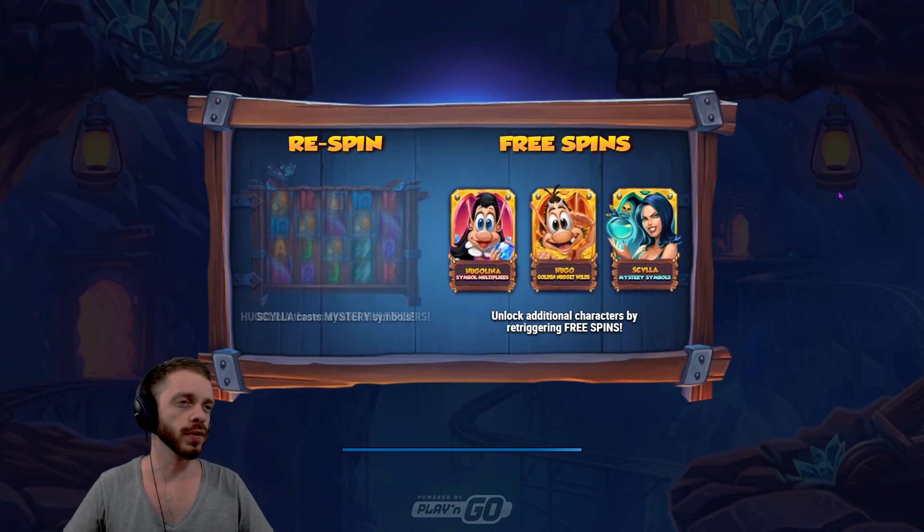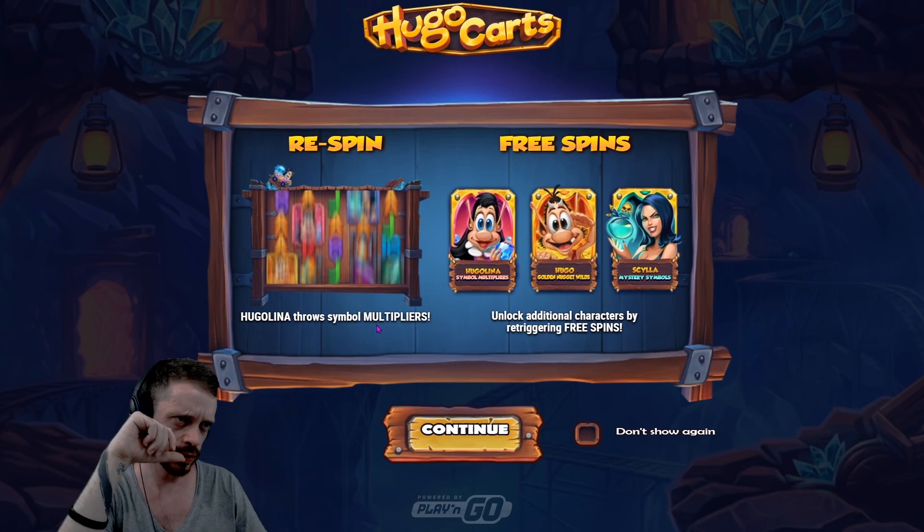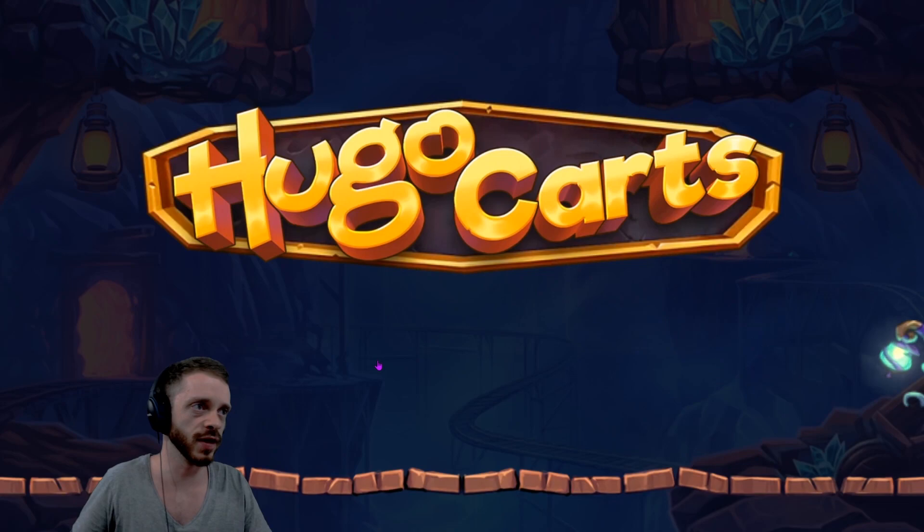All right, let's take a look. Wow, that was really fast. Skyler casts mystery symbols. Hugo drops golden nugget wilds, and Hugelina throws symbol multipliers. Unlock additional characters by re-triggering free spins — that means it's going to be tough to get.